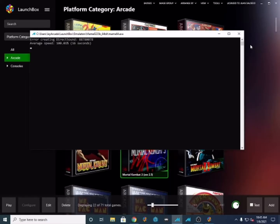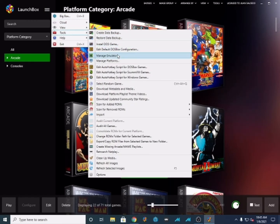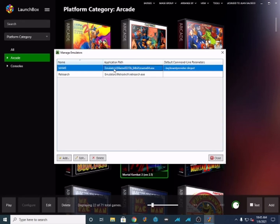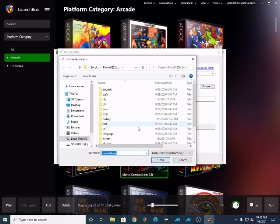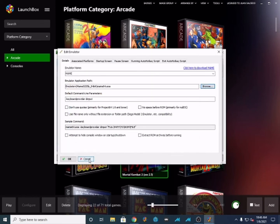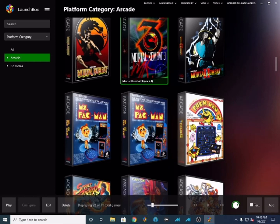Let me close this and try another one. Let me go to Settings, then Manage Emulators. You can see I'm running MAME, and it's pointing to that emulator. If I go to Browse, you can see it's pointing to MAME 0225B. And as you saw, it opens up. Let me try to open another game — Pac-Man — and you can see it's open.